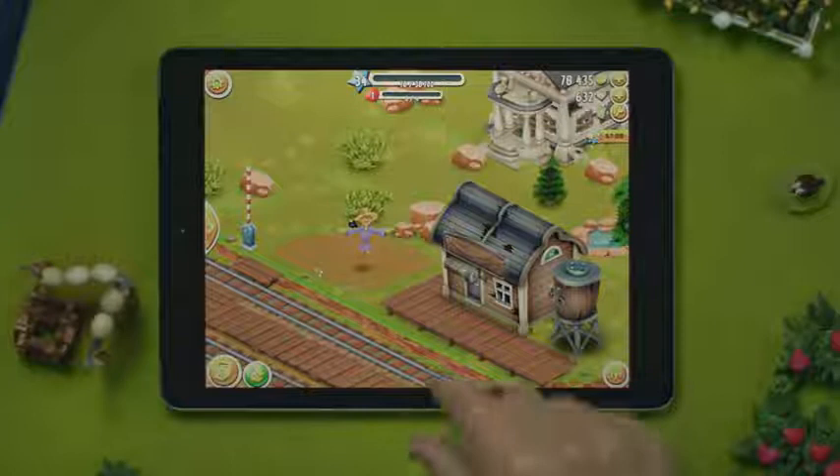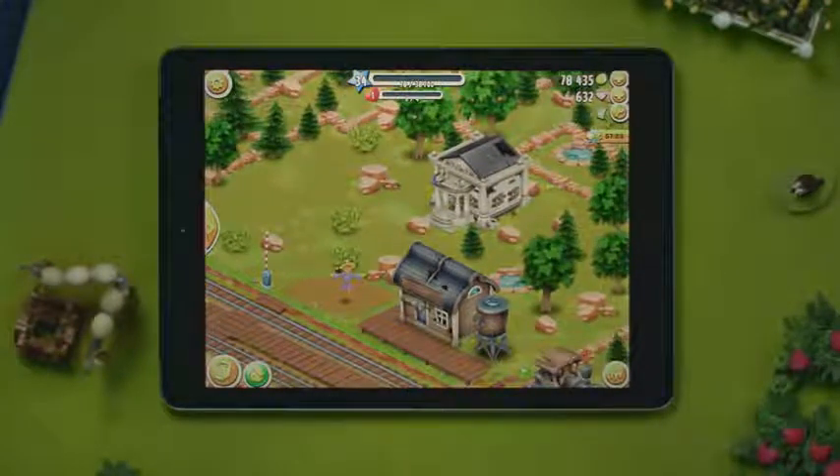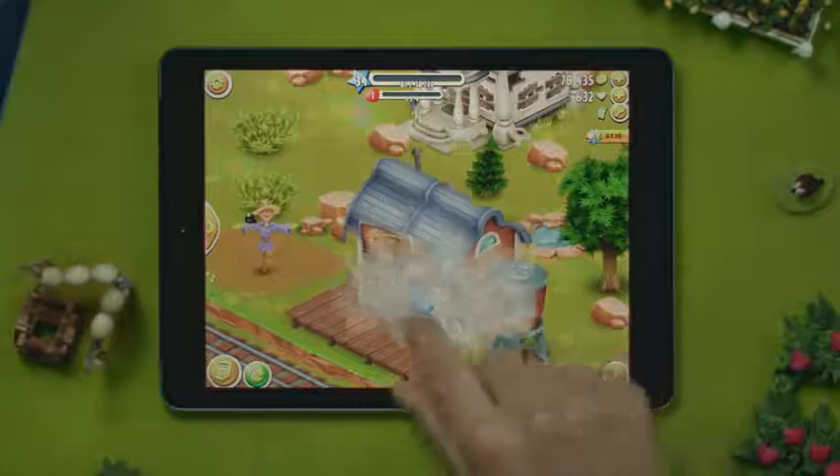This is your town. The produce from your farm will be used to serve visitors arriving by train who need to grab a bite to eat. First things first, repair the train station to allow the train to pass through your town.